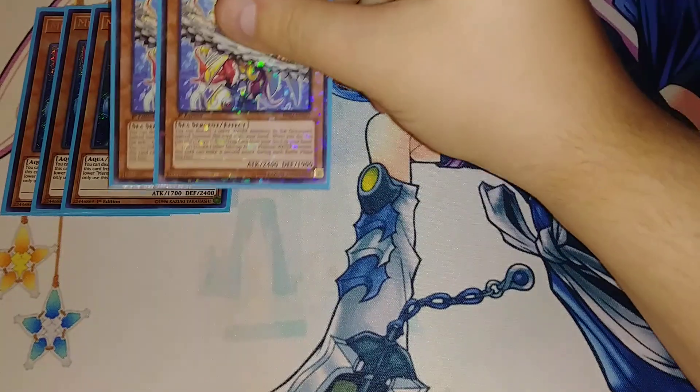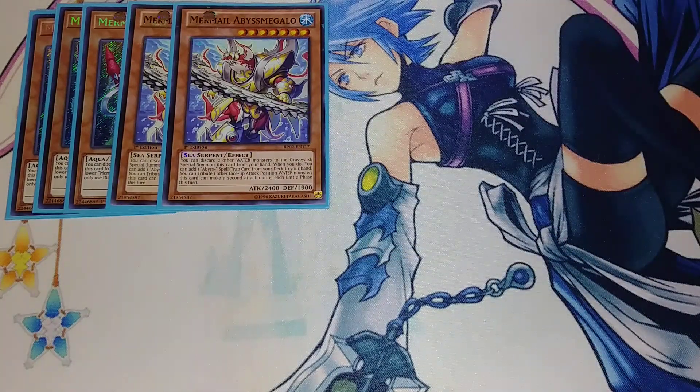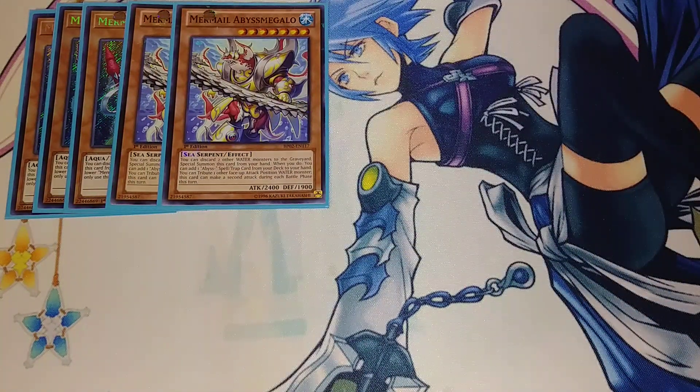We're playing two copies of Mermel Abyss Megalo. Two copies are really good; I feel like three is kind of overkill with the way the deck plays right now. Two is fine for pushing for OTK. You can attack twice by tributing another monster on your side of the field, and you have to discard two water monsters to special summon it from your hand. Sometimes committing two cards is a little tough, especially since this is a going-first build trying to set up VFD and Borreload Savage.